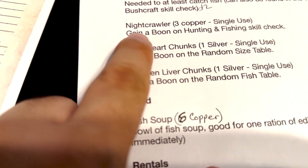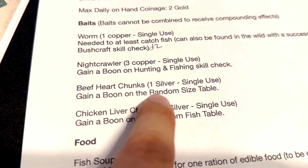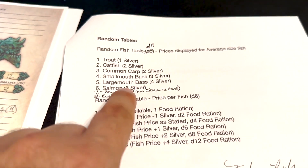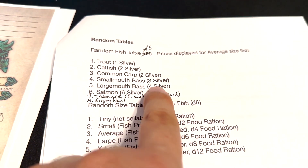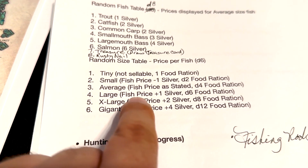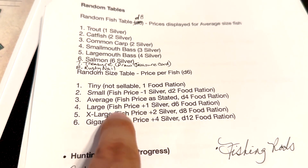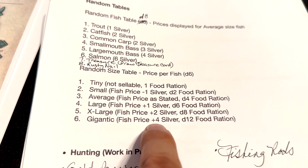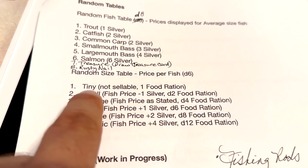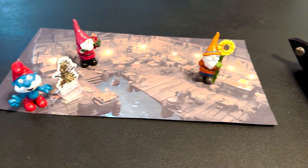A nightcrawler costs three copper and gives you a boon on your hunting and fishing check. Beef heart chunks give a boon on the random size table. Chicken liver chunks give a boon on the random fish table. Let's say Shant got a smallmouth bass — the average price for that is three silver. He rolls on the random size table and gets a four — it's large, so fish price plus one silver. Small fish is minus one, D2. A tiny fish is not sellable but gives one food ration.